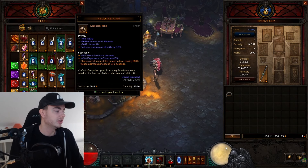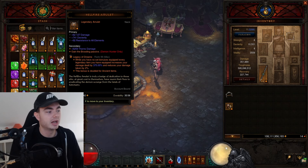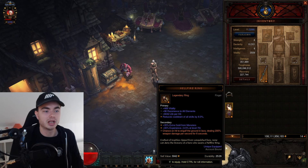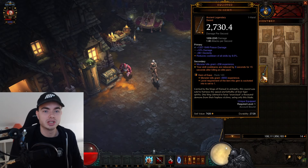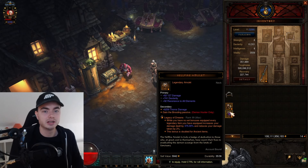Another thing we can do is use a Hellfire Ring and a Hellfire Amulet. In the Hellfire Amulet, I have a socket, so I also have my Legacy of Dreams. You shouldn't actually need both of these — it's just more damage. The weapon alone should be more than enough to carry you through this, but if you have them, why not use it? Get the Legacy of Dreams in a socket.